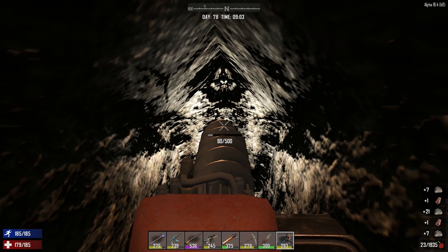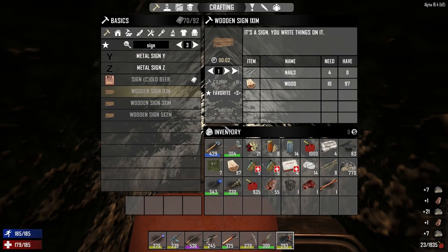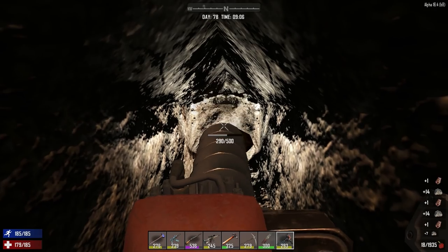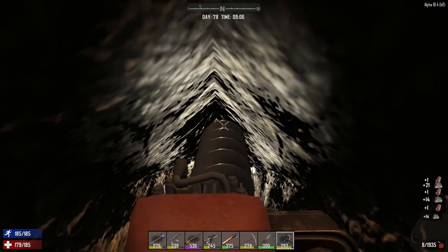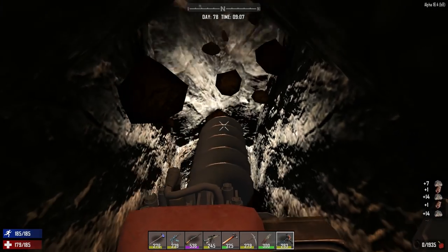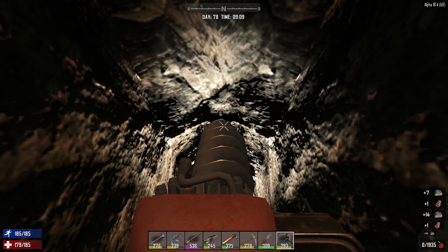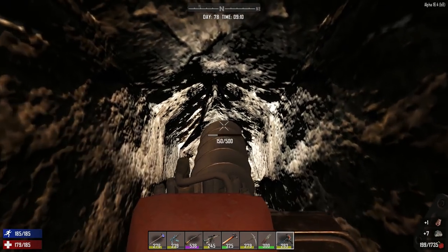Just to give you guys a general idea — that was 770 stone and 55 raw iron for that quick moment of mining. You spend just a few minutes out there and you get stacks of stone. We come back with like 12,000 stone.